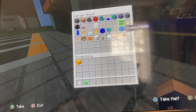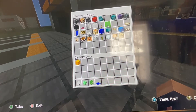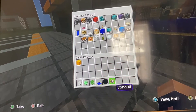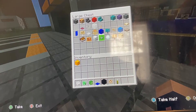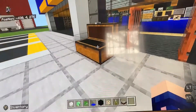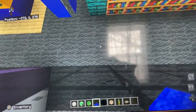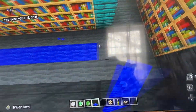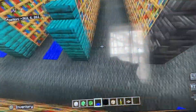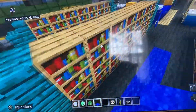We're almost done — just finish the desk. Grab all three skulls, blue carpet, black concrete, sea pickle, and daylight sensors. For the blue carpet, in between each of the shelves put a row of blue carpet right in the middle of the gap of three. Between the video game shelf and regular shelf the carpet goes as long as the regular shelf.